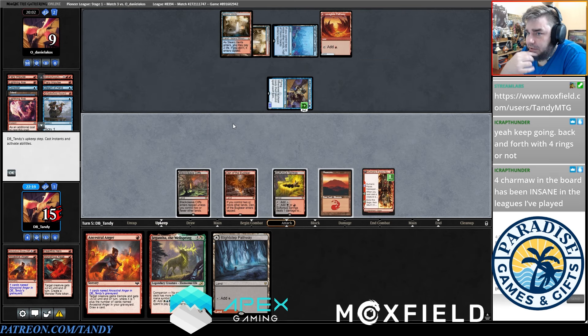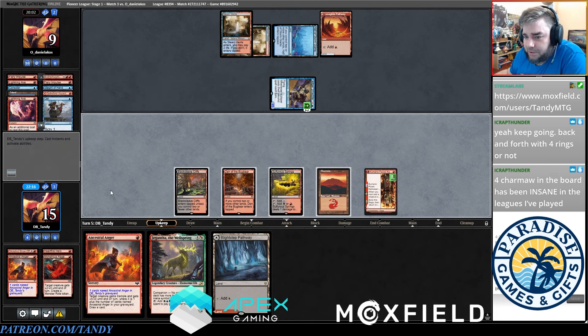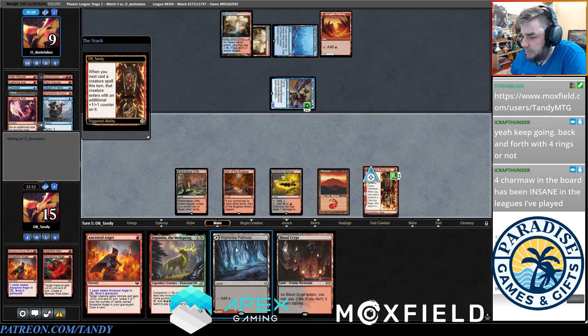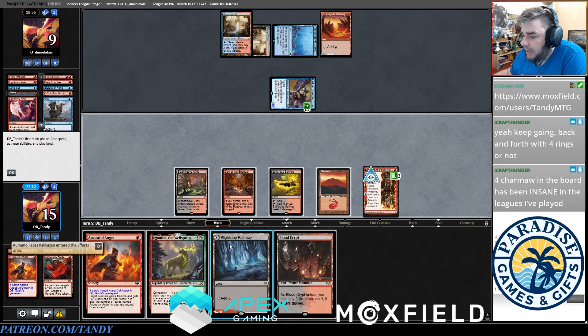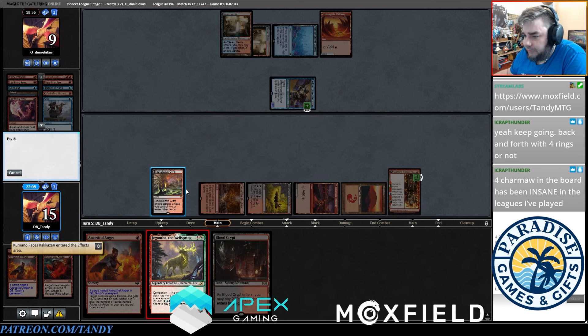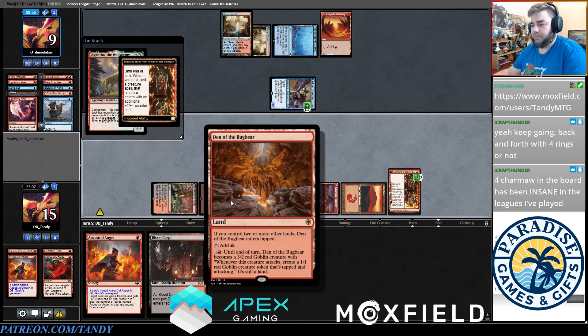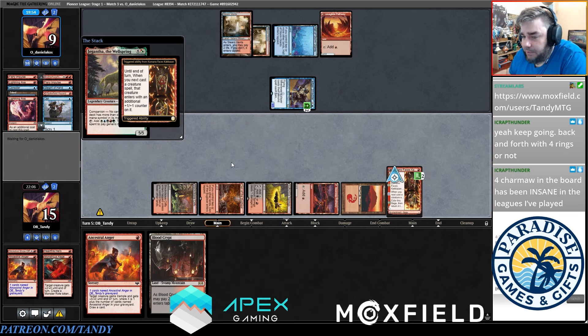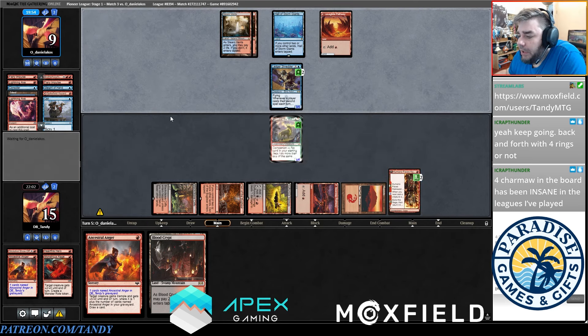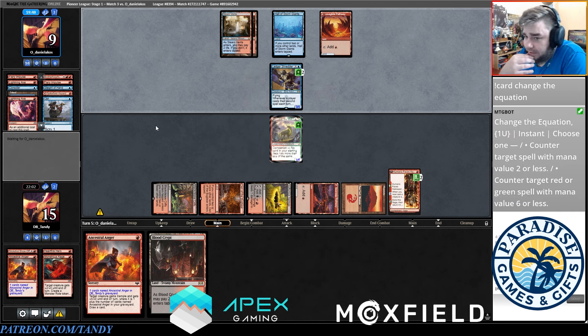I think it's just play Gigantha. The problem is there's some chance they have Chandra, which has been popping up more and more in sideboards, and that card can counter Gigantha for two. If they have that I'd much rather be attacking with Din of the Bugbearer, putting them to five, but I missed the counter on the Kamano. Next turn we can give this Trample, draw, then animate Din and attack with the Kamano and the Gigantha.